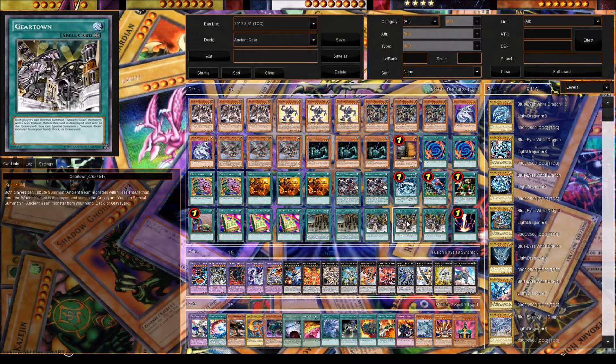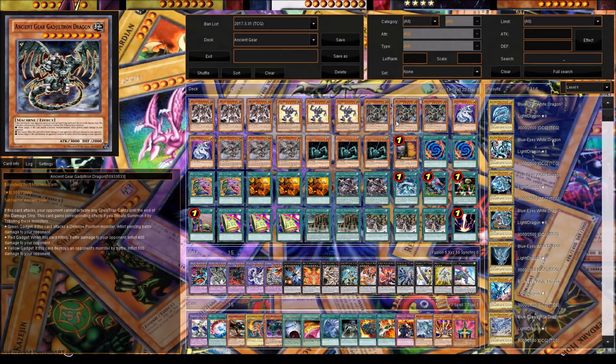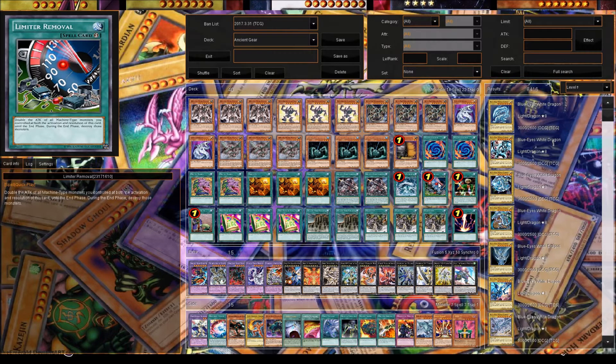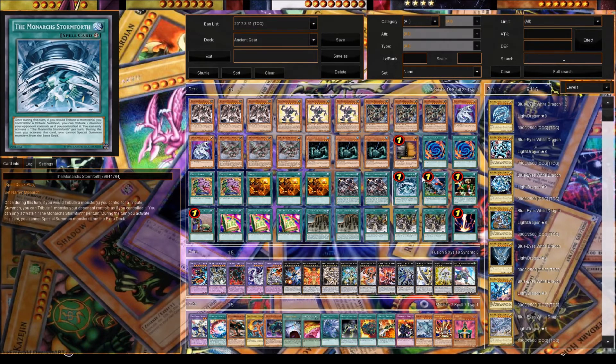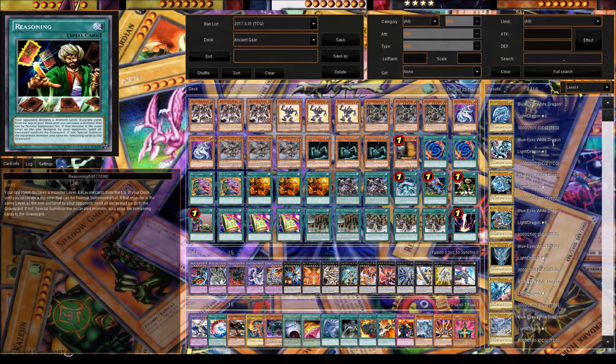The Monarch Stormforth is really good because with Gear Town on the field, your Ancient Gear monsters require one less tribute. So you can use The Monarchs Stormforth to tribute one monster your opponent controls and get an Ancient Gear monster — that's a really good combo. We play Limiter Removal because it doubles all your Machines' attacks and you can try to go for an OTK. Even if you don't OTK that turn with your 6,000 Piercing damage, you can overlay them and make an XYZ monster and they won't die.